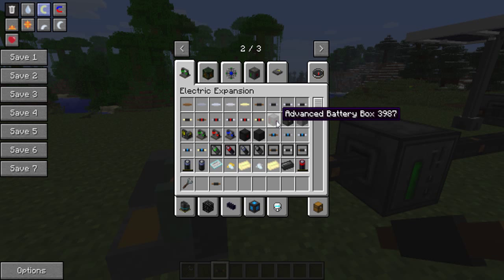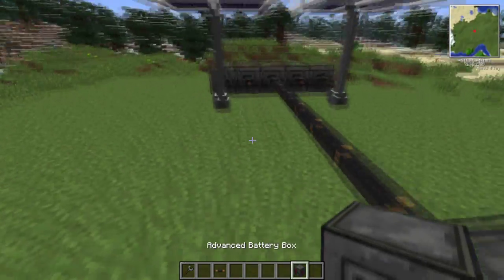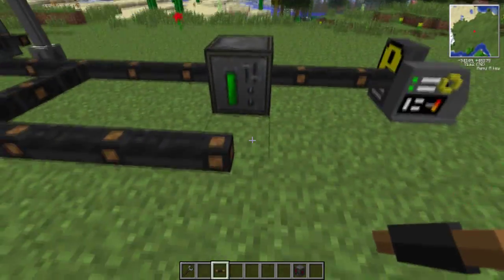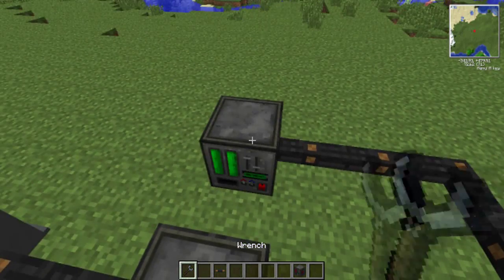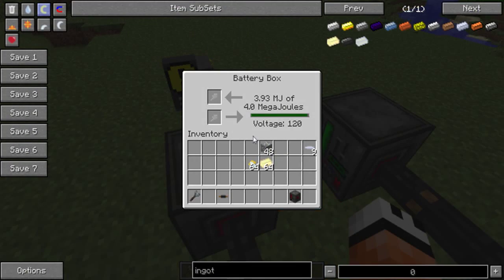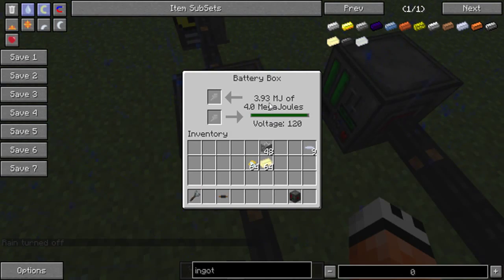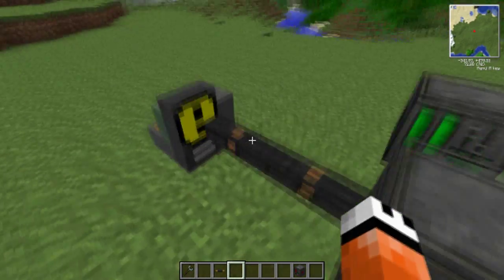The next thing is the advanced battery box. It's extremely similar to a normal bat box but has some crucial differences. The normal battery box has a voltage of 120 and can store 4 megajoules. The advanced battery box, on the other hand, can store up to 5 megajoules and has a voltage of 240, as well as extra upgrade slots on the right. The voltage of 240 is very important, and we'll touch on that.